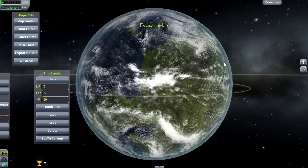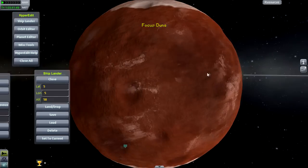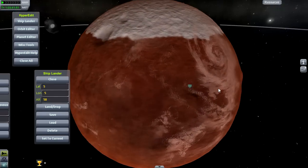Gilly hasn't changed. Kerbin we've obviously seen. Mun, Minmus. And then if we have a look at Jool - Jool has actually changed as well. You can already see some clouds here.